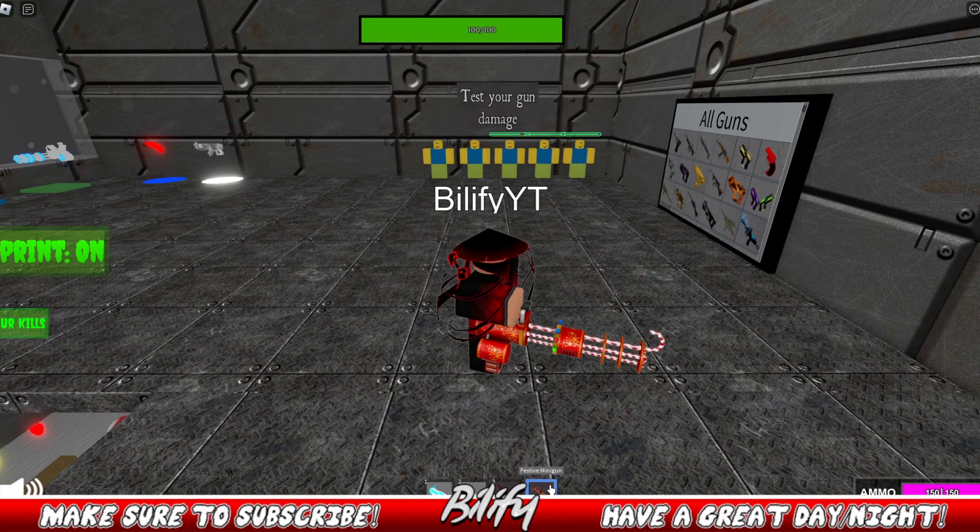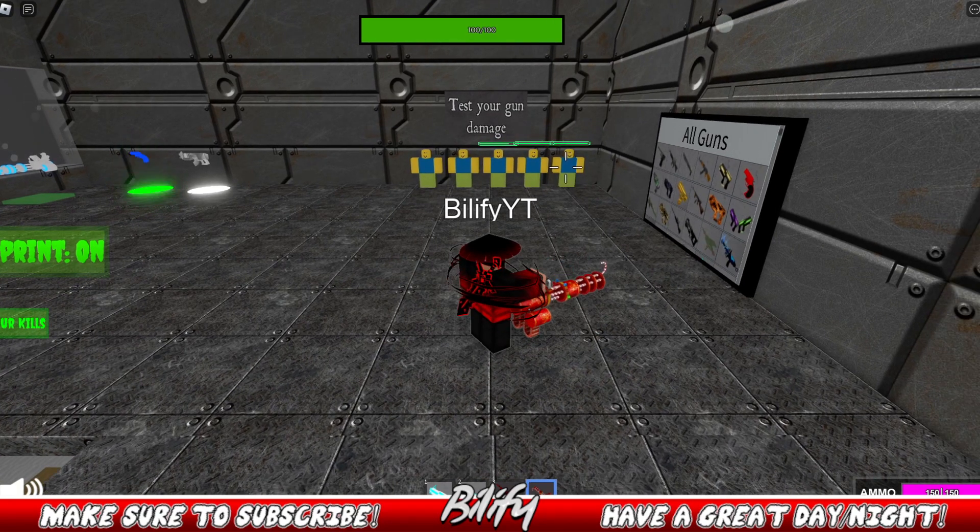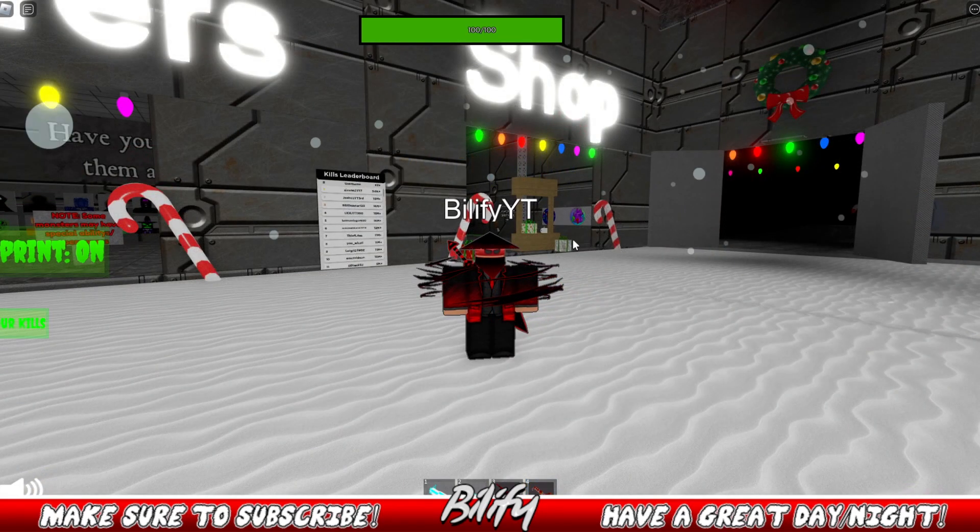We're now back at the noob range. We have ourselves our festive minigun. It takes a good chunk of time to actually start up to shoot. It has 150 rounds and does 100 damage per bullet. The next thing we're gonna get on our list is the candy cane sword. This is really cool — I always love melee weapons.